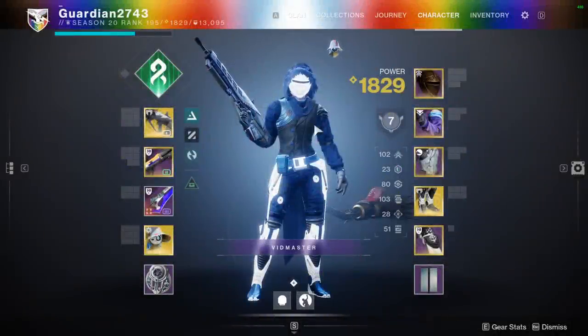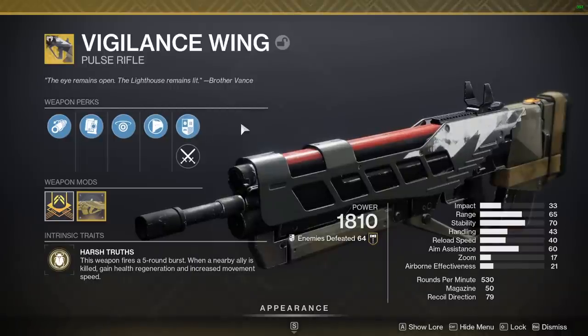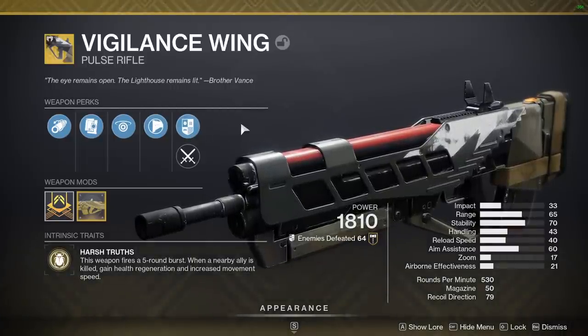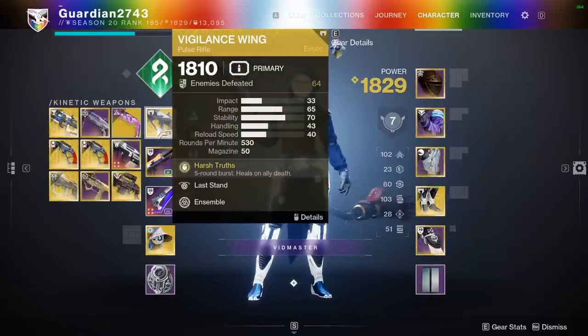I believe it is time to dust off my good ol' favorite pulse rifle, the Vigilance Wing. I think it's been at least maybe eight months or maybe a year since I've used it, but the buff is here, and I'm not entirely sure if I used this after the buff, but I definitely didn't use it in Trials, and I want to test it out in Trials. Since I made a video on the No Time to Explain, I'll try out the Vigilance Wing as well.